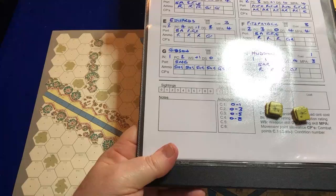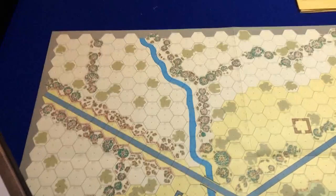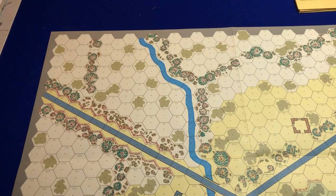My team will be represented by these counters - there are eight of them, each one corresponding with a letter, which also has a corresponding action chip on the action round tracker. There's a bit of glare on there. So let's go through what I actually have to do.